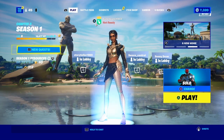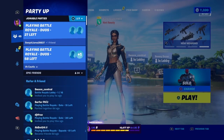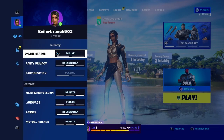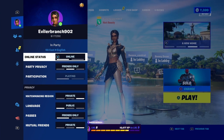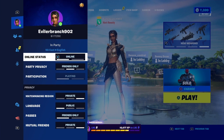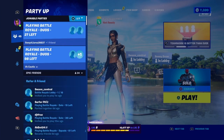Now we're going to merge our Fortnite accounts — this is only going to take a few minutes. What we're going to do is open up the pause menu. When you open up the pause menu, you're going to see options like your server, your language, online status, party privacy, participation, matchmaking, region, passes, and mutual friends.